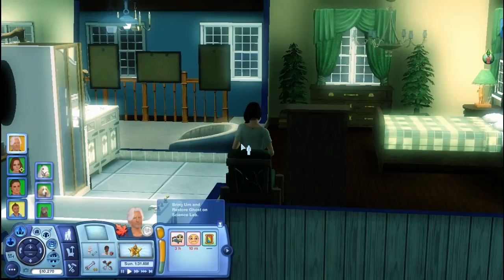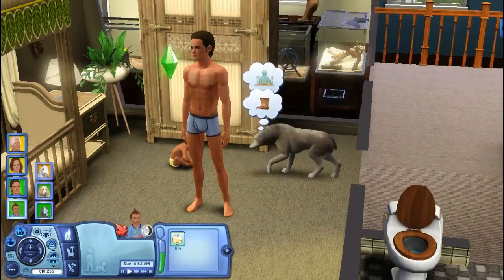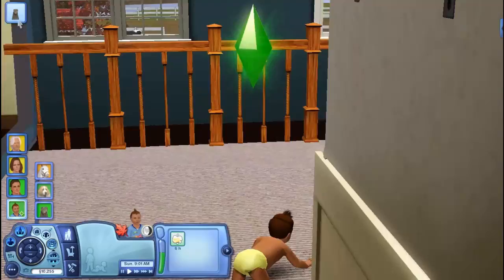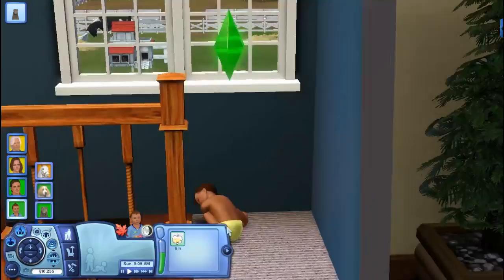It is now morning time and we are going to see if Captain will sniff little Grayson. Grayson's following him like crazy — he's like, 'Get over here, puppy!' He's so cute. Look at him in his little diaper, walking with his head all sideways — he's like, 'I can't get down there.'